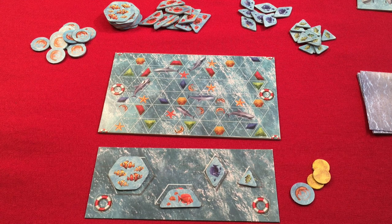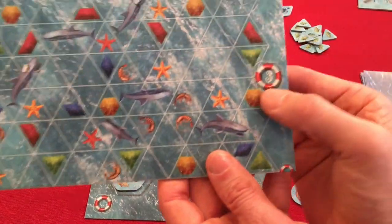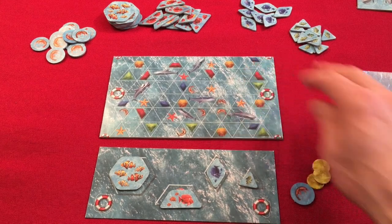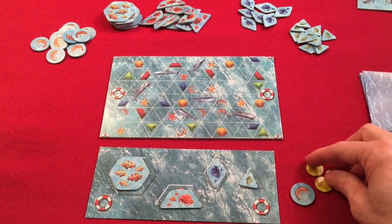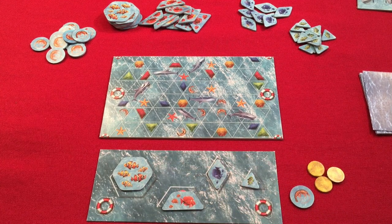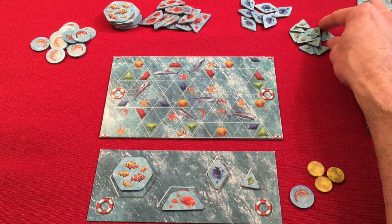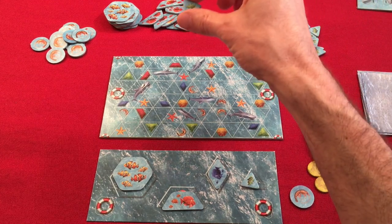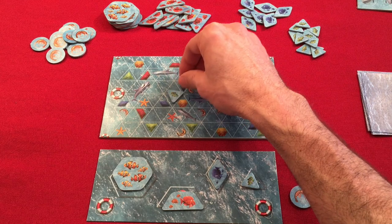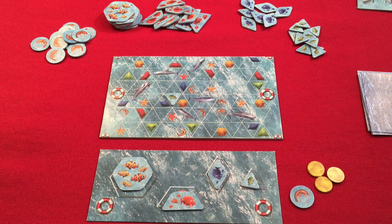Hi, this is Steve Finn and I am here to have a playthrough of Let Them Eat Shrimp Swim Alone Solo Variant. I've started the game — you choose one of the boards. I chose board number three, which means I begin with three eggs. You also begin with the advanced player mat and one of each shape of fish tiles, plus the solo cards. You begin by taking one of the green triangle pieces, dropping it, and moving it into an empty water space it lands near. Now we are ready to begin.